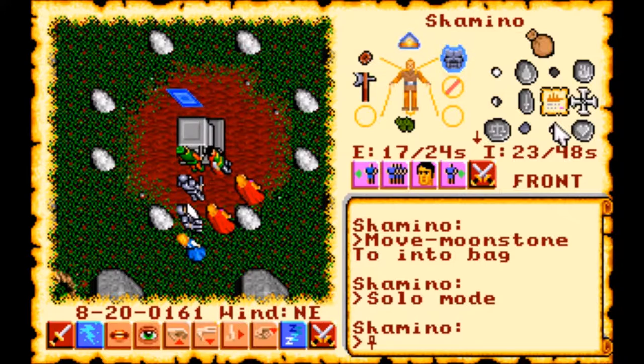Now, according to the quest that the Codex gave us, we will eventually need all eight of those Moonstones. So we still have three more Shrines to free. But luckily, we have obtained all of those Runes in our travels — we just need to go free those Shrines, which shouldn't be too hard because of that Amulet of Submission that the Avatar has.